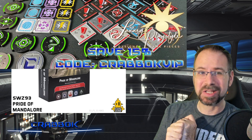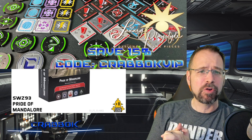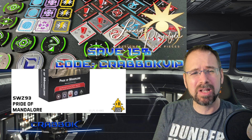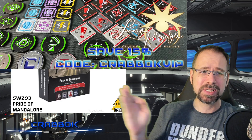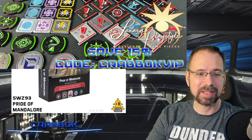Big shout out to today's sponsor, Luxury PlayStyle. Ring in the new year with some amazing full metal tokens. They come in a variety of finishes. They're nice and heavy and beautiful. They're going to love to be on your tabletop and you're going to love to have them. Use code CRABOCKVIP — you're going to save 15%, and also orders of $35 or more are going to get a free lightsaber nunchuck token while supplies last.